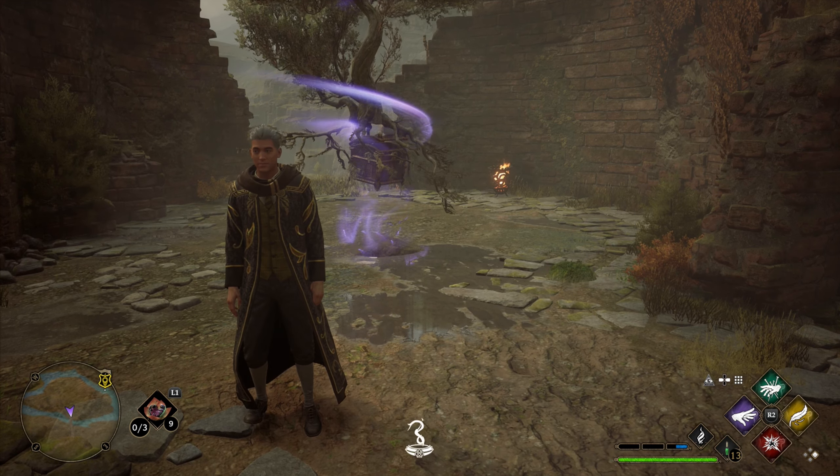Yeah, right there. That's not it. Here's a tree — there's something about that tree. Leviosa. Interesting way to hide some treasure. 400 bucks easy. Well, well, well.